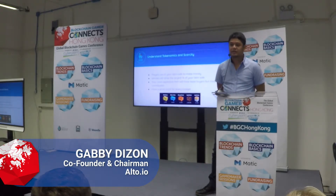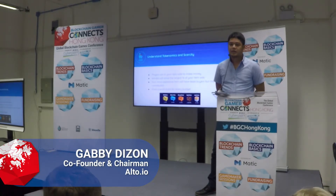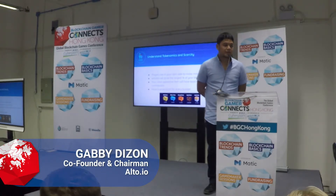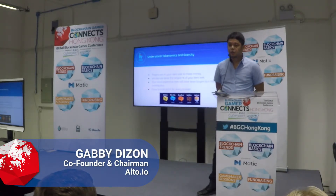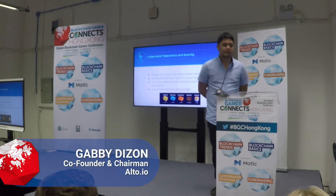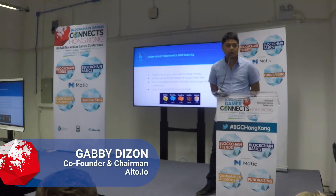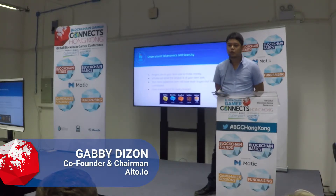You have to understand tokenomics and scarcity, and you need a price point that suits everyone. Just because whales contribute most doesn't mean you should design items only for them. We had different price points so everyone could buy NFTs for whatever budget they had — different crate types from wood at 0.035 Ether to gold at 0.7 Ether. Even though most people bought wood crates by far, it was actually the gold crate that had the most contribution to our sale revenue-wise.